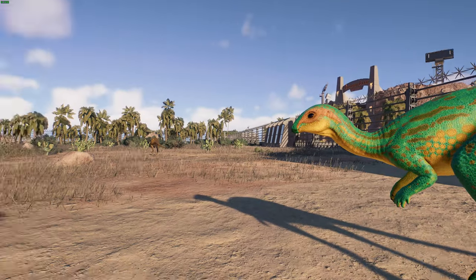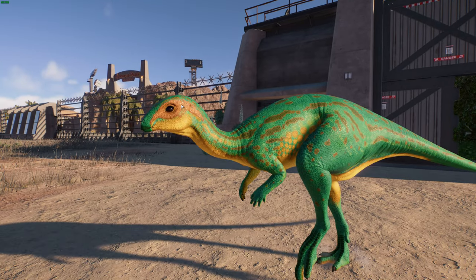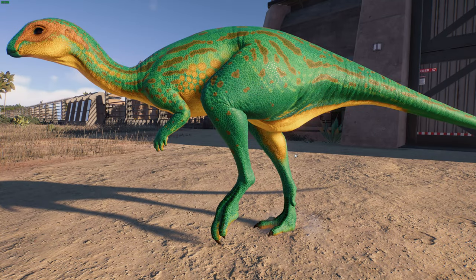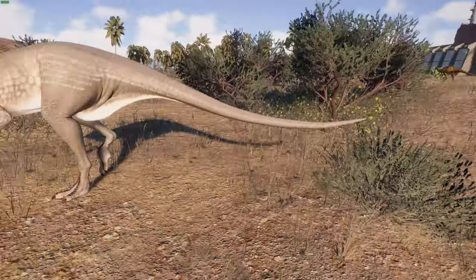We actually do not have an adult Dryosaurus specimen — most of them are sub-adults or juveniles — so we don't really know what they would look like as adults. Something like this seems about right. You can see the changes in the head, really big eyes, and some neck changes as well. These five-fingered hands look very silly but kind of cool. There are also changes to the feet and the pubis. Since these are bird-hipped dinosaurs, their hips kind of turn back, which allowed for more room in their gut for fermentation.